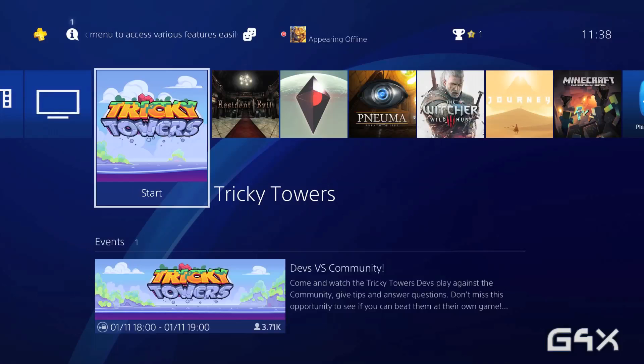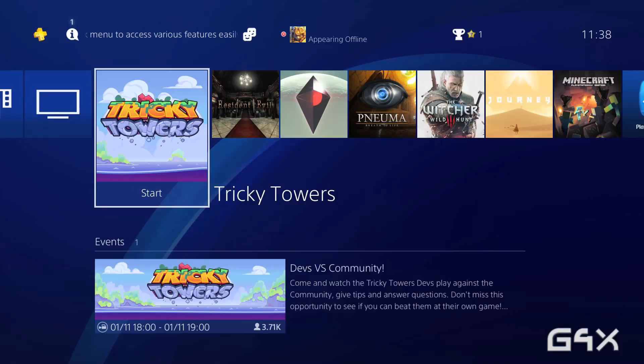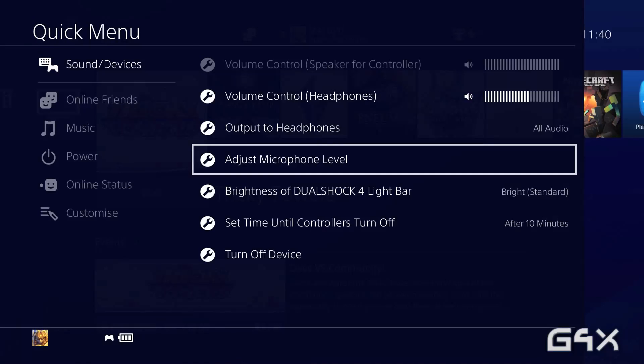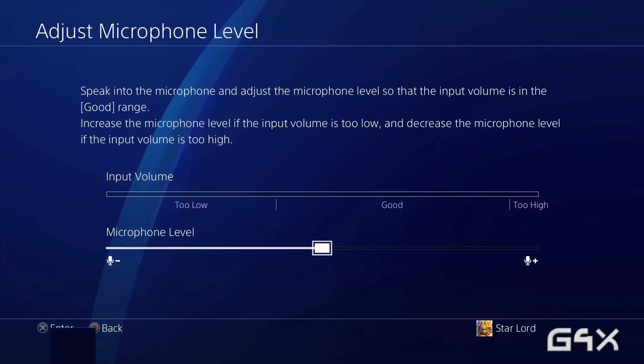The second thing we need to do is calibrate the microphone, because at the moment if you just go and record now, your voice will be so low below all the sound of the game that you won't be able to hear yourself properly. Go back to your dashboard or into your game, hold down your PlayStation button, then go to Sound/Devices on the menu, click Adjust Microphone Level, and turn the microphone level up to the top. Note: this option is only available if your microphone is plugged in at the time, so make sure you plug the microphone in before you change these settings.